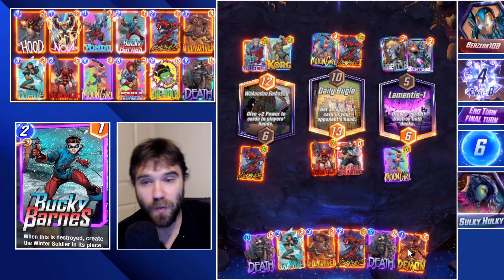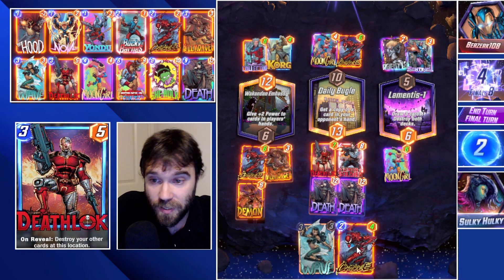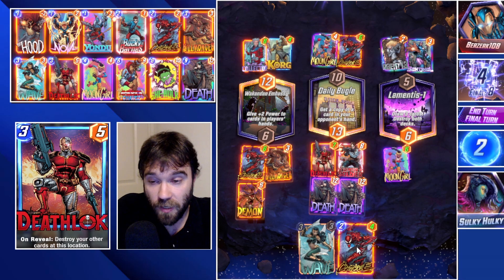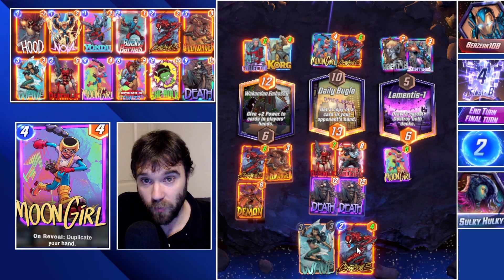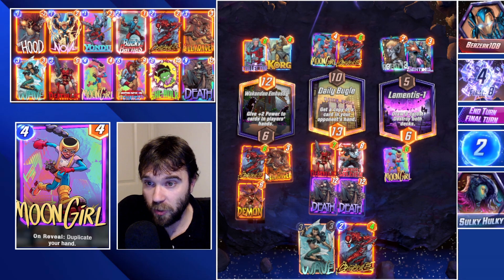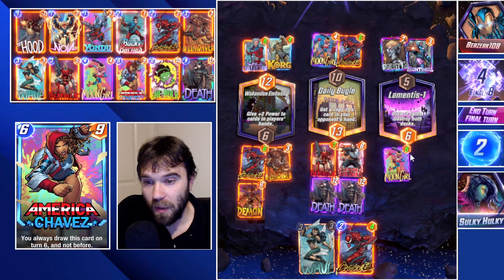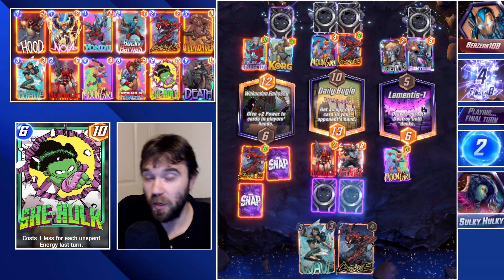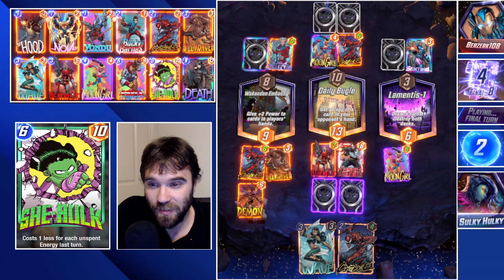We have initiative. They have two Demon tokens and two Deaths to use. If we didn't have initiative here that would be phenomenal — we could swing a tempo advantage very heavily. Because we do have initiative, I don't think we're going to find the win condition. We'll position our Demon and Killmonger here, destroy their Korg, and put both Deaths into the Daily Bugle. That's the only way we're going to overcome their Death.